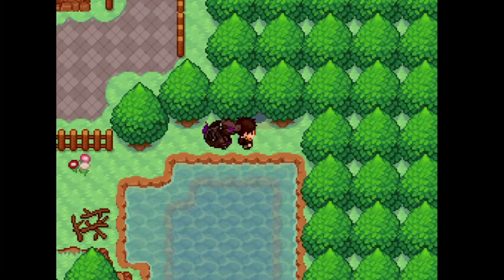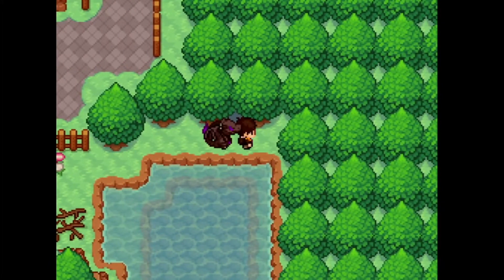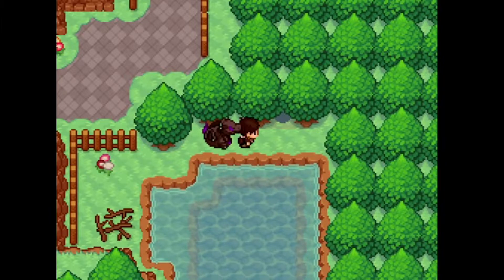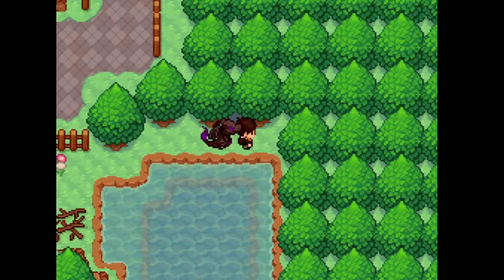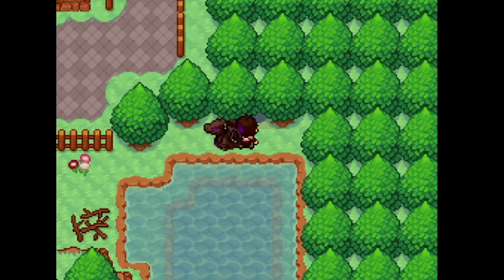The reason for that is there's a way you can manipulate hidden grottoes in this game. When you come across a hidden grotto, you can look up what is in it. What you should do is save the game before you enter the grotto, because whatever is spawned within the hidden grotto does not appear until you enter.